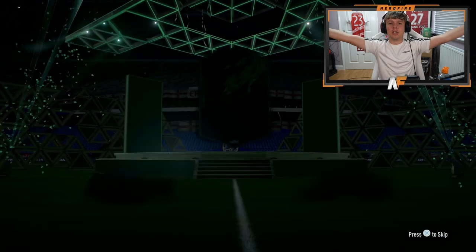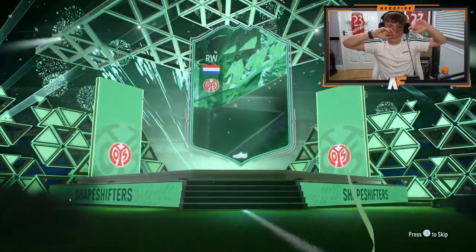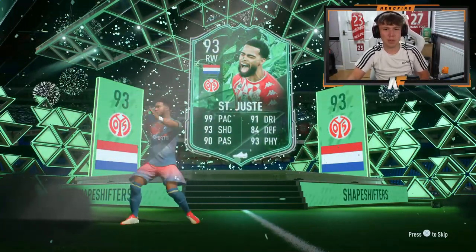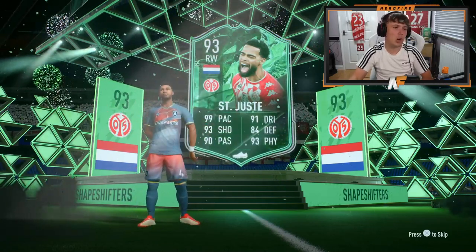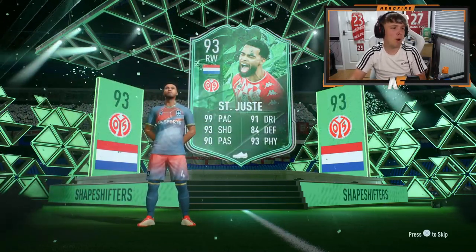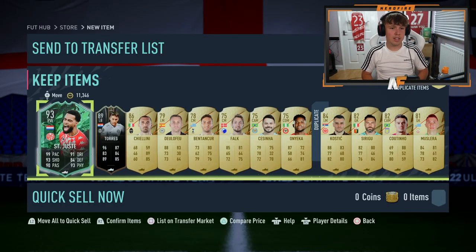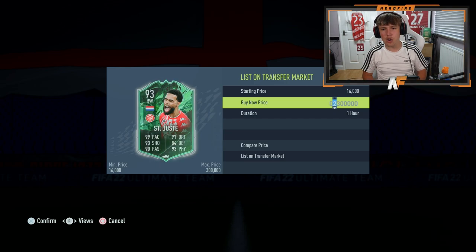Go on, supply me with the Shapeshifters - and it does! Oh my god! Dutch right winger - he's probably goes for nothing, I've got a feeling he's around 200k tops, probably more like 156k. But we got one! That's the way I wanted it to end - and we also get a Koundé. He's about 150k right now so we're going to completely undercut the market and put him at about 135 just so he sells.